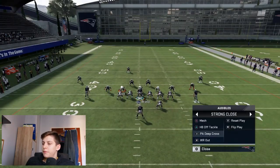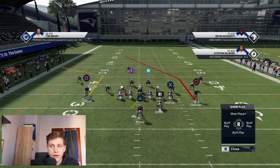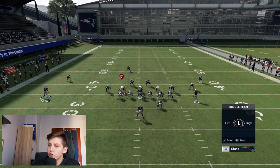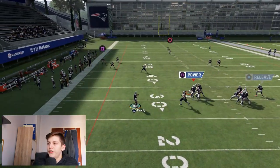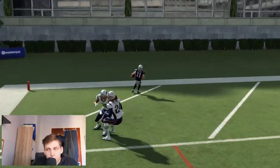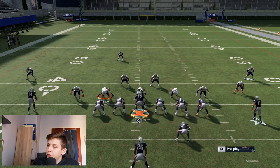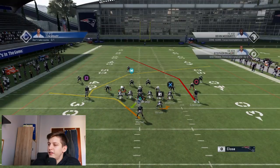Now let's talk about PA Deep Cross, which is also a very powerful play. For the cover 3 beater setup, I would always put the tight end on a delay fade, put Sanu on a corner route, and motion him out. If you do get the time, this will be a wide open touchdown just like that. Cover three is one of the ways people try to defend, and cover four is a bit tougher, but you can see how easily cover three gets beaten.